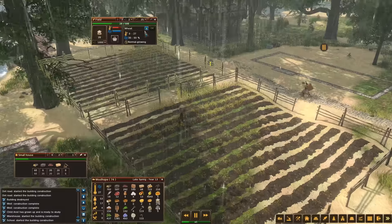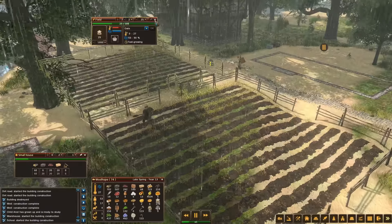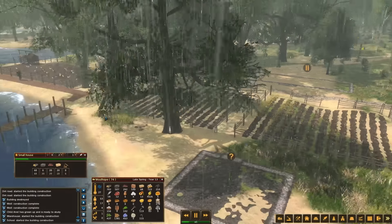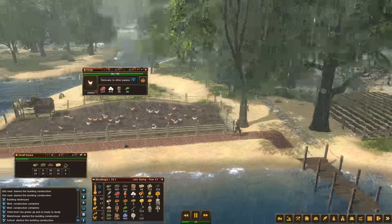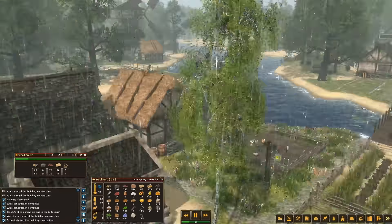I liked having our preemptive jump on the island here with the wheat. However, as soon as this is done growing, I'm going to switch this one over to oats. We'll be okay — this wheat will grow out. Big time is happening out here at the coop — look at that egg count!